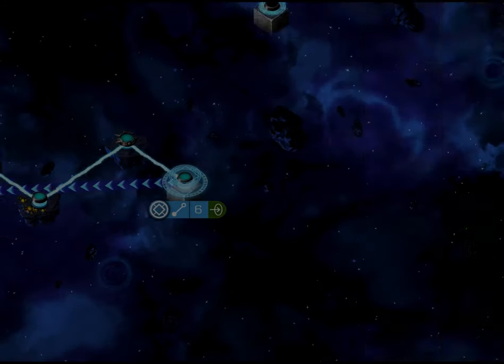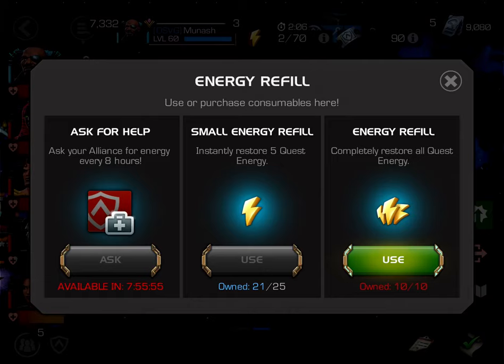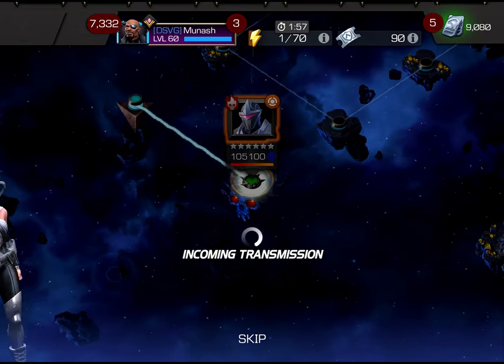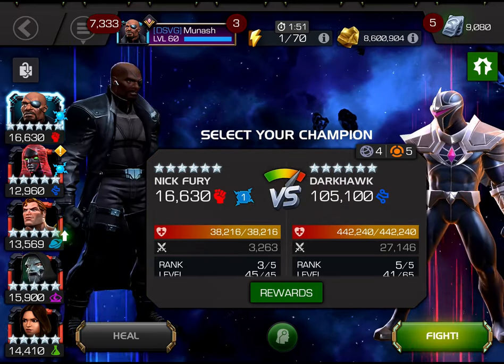What is up guys, Manash here and today we have an Act 6 Chapter 4.3 Dark Orc solo but with Guillotine 2099. This was actually quite an interesting fight because Guillotine is one of those few champs who can work pretty well on this fight without needing to counter his auto block or miss mechanic.